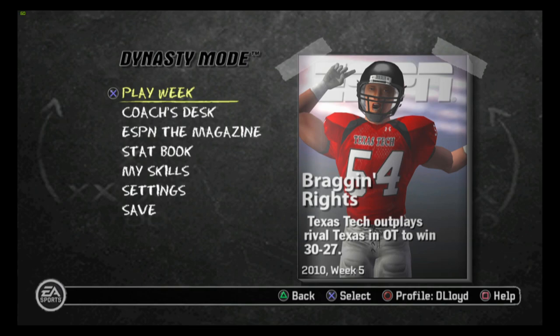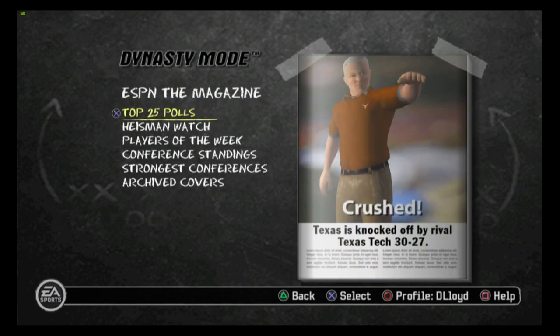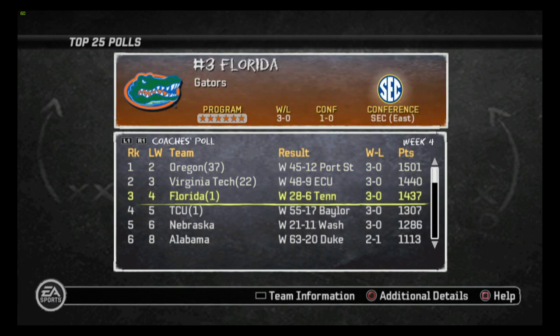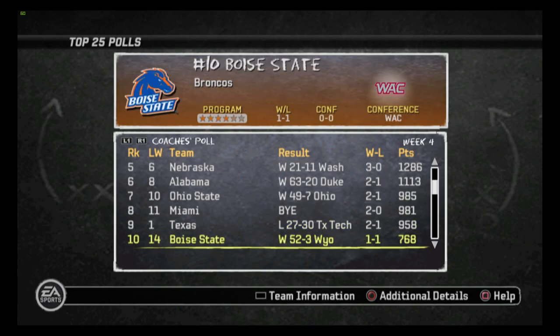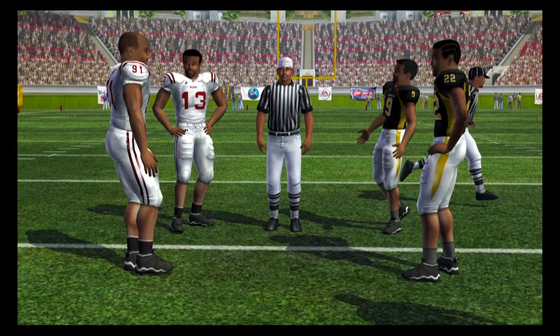Yo, what's going on YouTube? It's your boy D Lloyd. So Texas Tech has upset Texas in overtime 30 to 27, which means Texas is no longer the number one ranked team in the country. Oregon is going to move up to the number one spot. Virginia Tech at number two, Florida at three, and TCU at four. Texas is going to drop down to number nine. Alabama moved up to six, and Boise State is going to jump into the top 10, sitting at that 10 spot after a 52 to three victory against Wyoming.